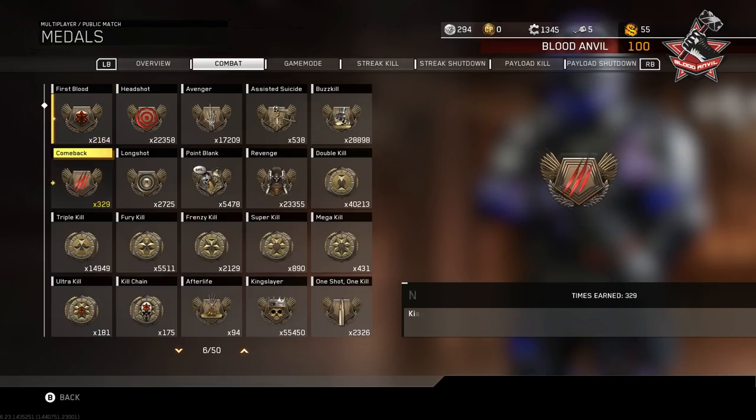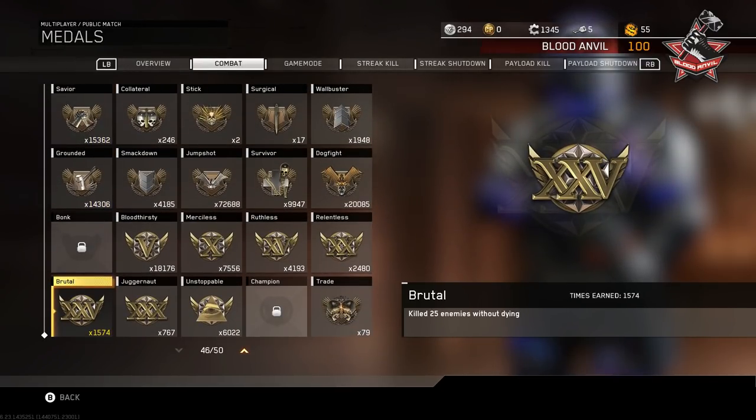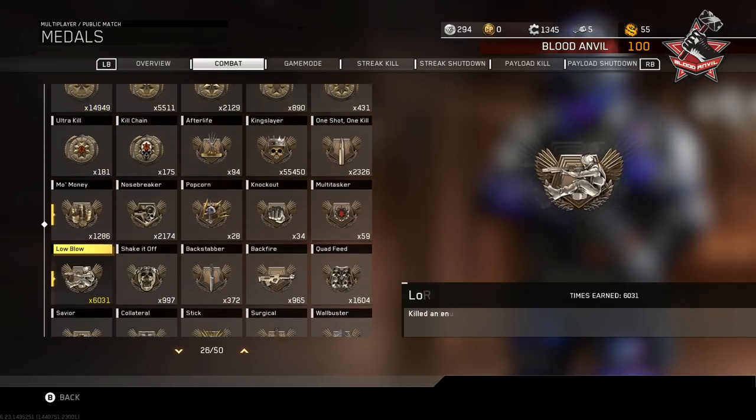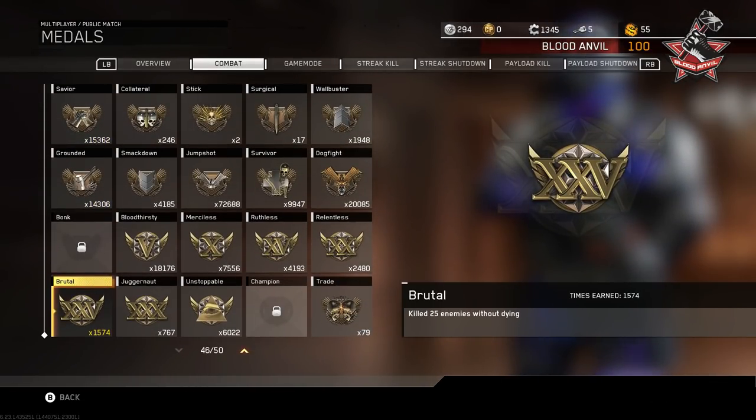So getting started, probably the most controversial thing about this is how many nukes I have. In my client tag I have 2002 nukes. Now that's not Brutal Medals because it only says 1574, but yes that's Brutal Medals. I bought this account in January off the real KYU, or Aiden, or Ironpicker. On this account at the start there were about 410 Brutal Medals which were Aiden's - they were not mine, Aiden got them.